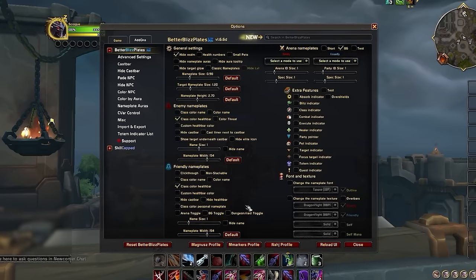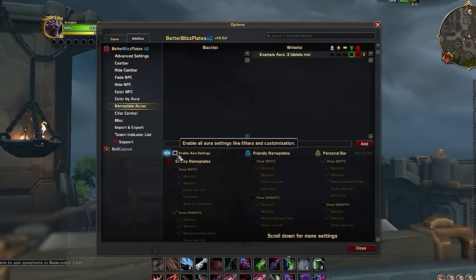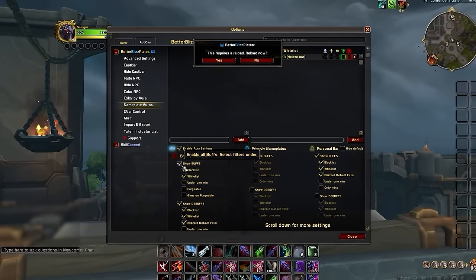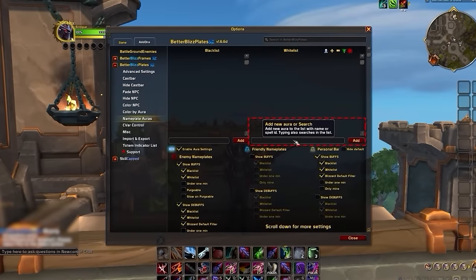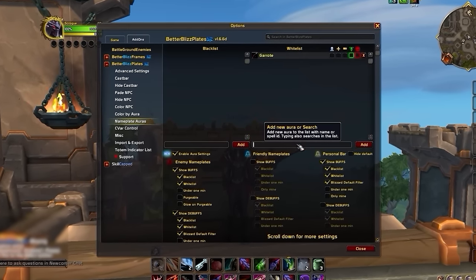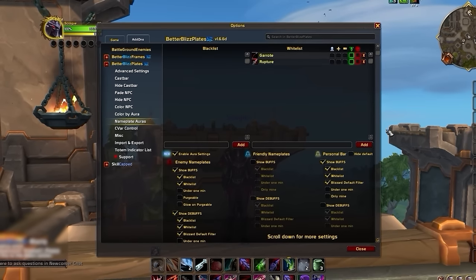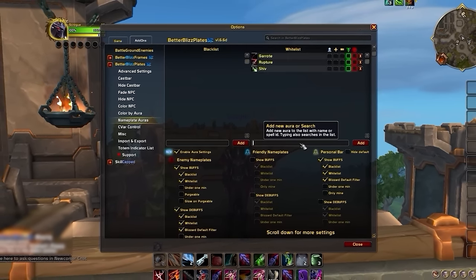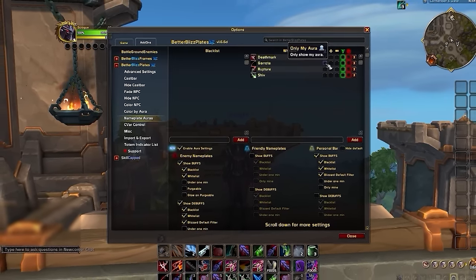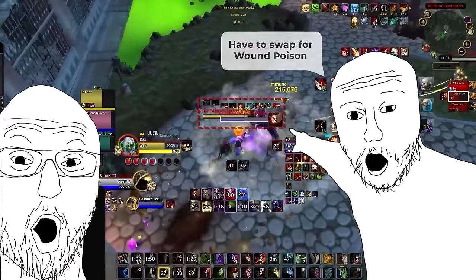Once installed, type forward slash BBP. Navigate to Nameplate Auras down the side, then check Enable Aura Settings. Then check Show Buffs under Enemy Nameplates, and from here we can begin filtering out our debuffs. The best way to go about this is to whitelist any important buffs you'd want to track by typing the spell name or ID. For example, on Assassination Rogue, the debuffs we care about most are maintenance buffs like Garot and Rupture, cooldowns like Shiv, and Deathmark. We can then check Show Only My Aura to ensure we only track our own debuffs.